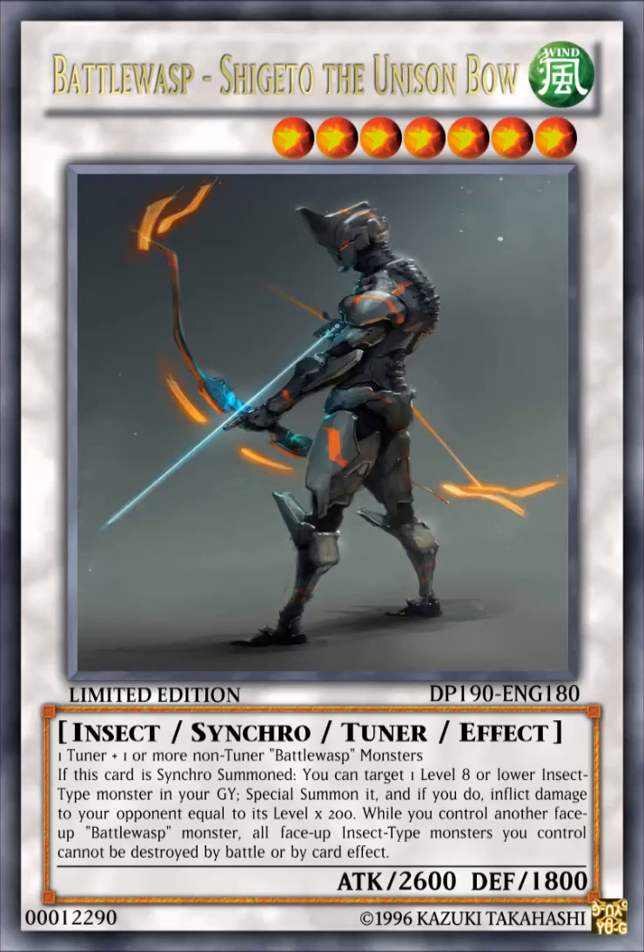While you control another face-up Battle Wasp monster, all face-up insect type monsters you control cannot be destroyed by battle or by card effect. As you can see, this card is really good because it protects your insect type monsters and it burns your opponent when synchro summoned, but you're mostly going to be summoning this to protect your monsters.